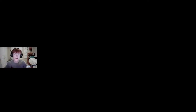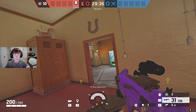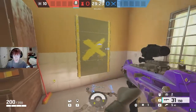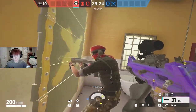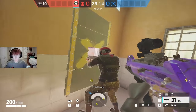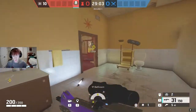The final operator on my list is going to be Alibi. You can change this out for a Wamai, Jäger, or Goyo, but there's a reason I like to play Alibi on this site. What I like to do with Alibi is place her clones in front of windows — if they try to shoot through this window and peek you, they're going to get spotted on the cam. Another reason I like putting her on windows is if you crack the window it looks like she's spawn peeking, so you get free information when they shoot the window thinking you're an actual player.